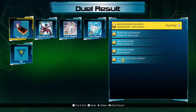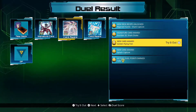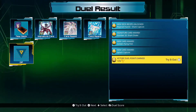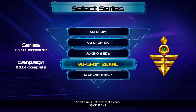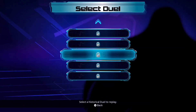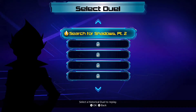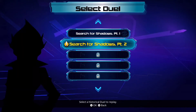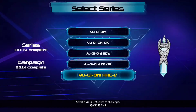We got the Shark Capture Deck Recipe: Number 32 Shark Drake, Golden Flying Fish, Splash Capture, and some DP. We are 65.9% of the way through Zexal. So we've got eight more duels, like I said, and then we got one in Arc-V, and then we're done — 100% complete.